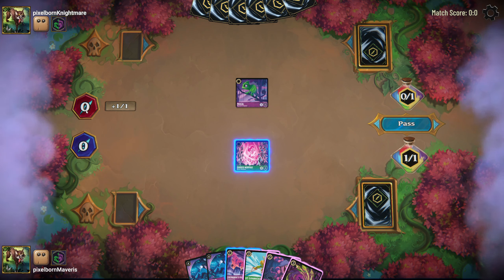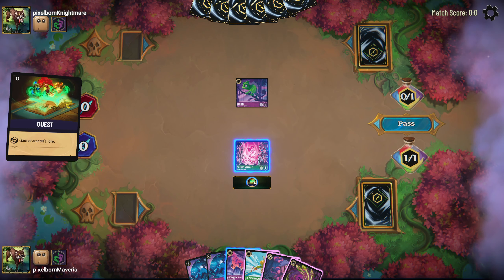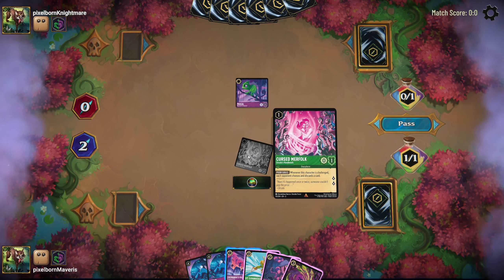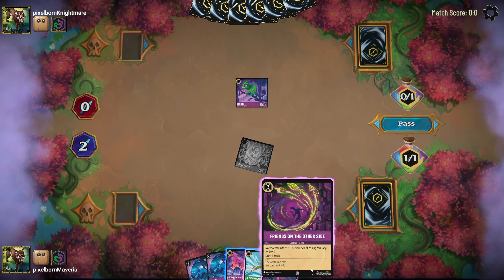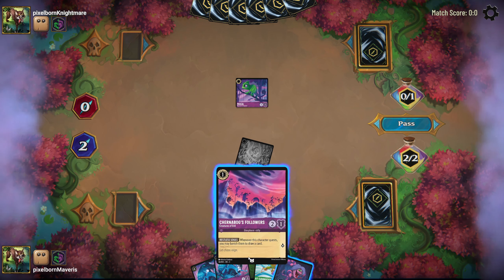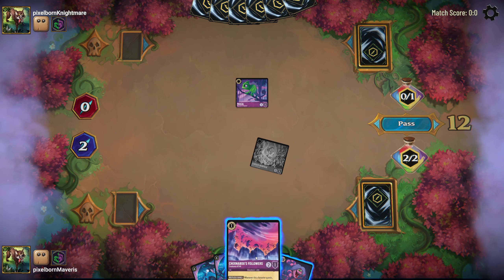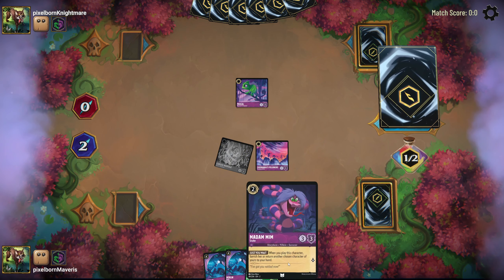But I need to quest in order to win, because you win the game by getting to 20 lore. This character has two diamond icons on the card, so I will generate two lore by questing with him, and I'm going to do that. This character wants to be attacked because when he is attacked the opponent has to discard a card. I also want to ink another card — put it face down to generate a second resource each round. I'm going to play Sharnabog's Followers. I don't want to play Madam Mim because I don't want to bounce my Cursed Merfolk back to hand.